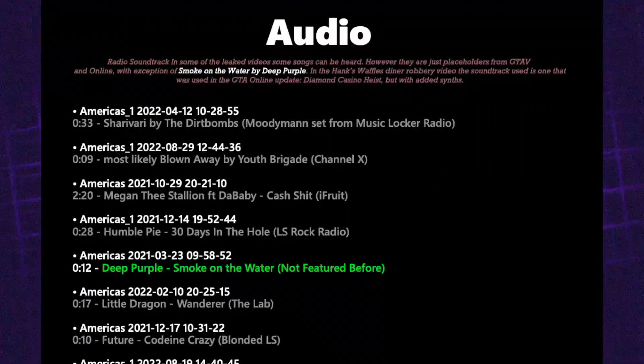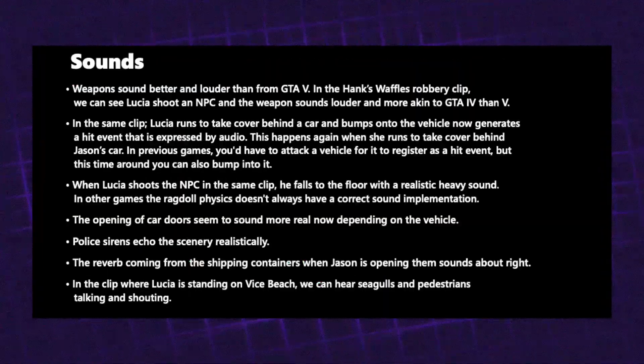Next is audio. A lot of the music in the leaks was licensed music from GTA 5 — Rockstar don't want to license GTA 6 music yet as that would draw attention. One song that did appear was 'Smoke on the Water' by Deep Purple, which hasn't featured in any previous GTA. On sound design, Rockstar have made a conscious effort to make weapons sound more realistic. In GTA 4 the guns felt more realistic than in GTA 5. In GTA 6 guns are supposed to be louder, more pronounced, and more realistic, with more attention to detail on how sound bounces off environments — for example, sirens echoing realistically off walls.